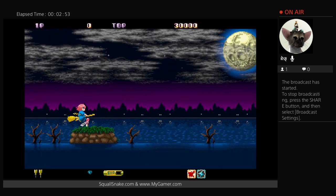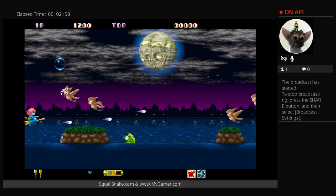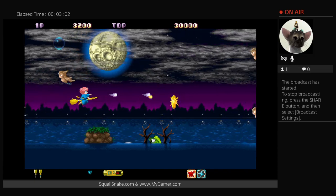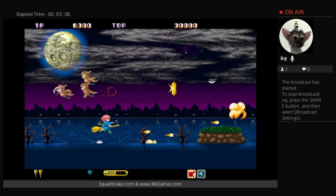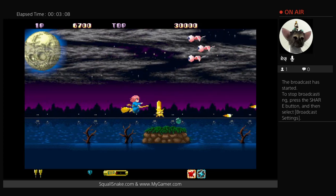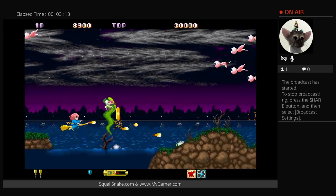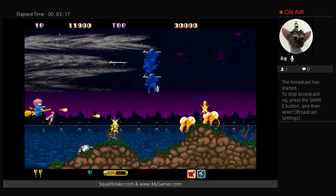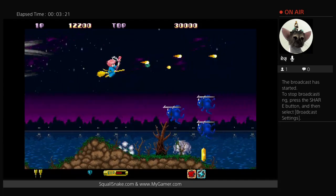So this is the original X68000 version. What I like about Cotton is you can just hold down the attack button, and it also shoots the bomb that goes down as opposed to straight ahead. The enemies are really creative — flying eyeballs, lizard things, gnomes. It's just a great anime-style shooter.